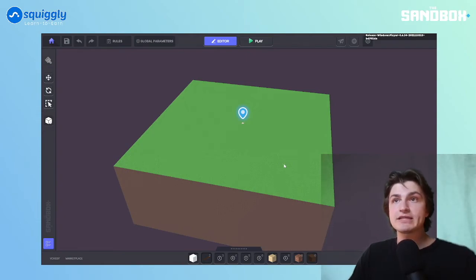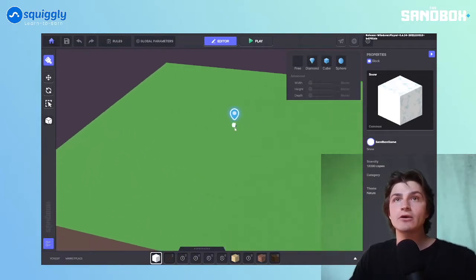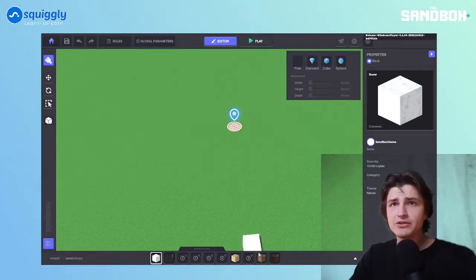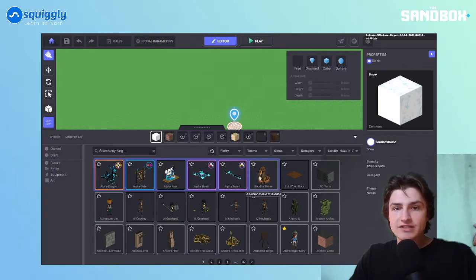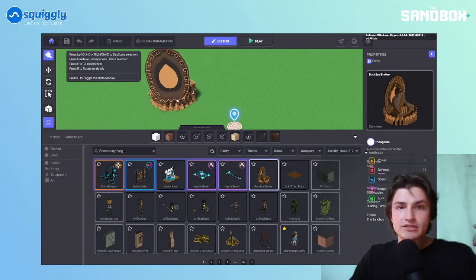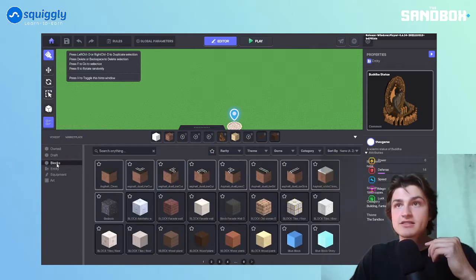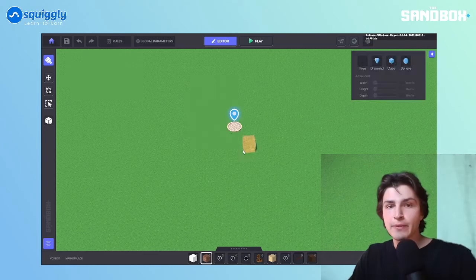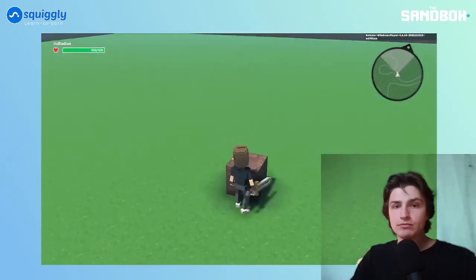If you've played Minecraft, it's pretty similar in that 1, 2, 3, and 4 are all the different hotbar items you can put down. I'm scrolling into my spawn point — that's what this little thing is. I'm going to drag one of these blocks into my hotbar. You can click the arrow up to see all the different stuff. You can put assets down like a Buddha statue — either click into it or drag it into your hotbar. If you want to sort by blocks, click on 'Blocks' on the left.